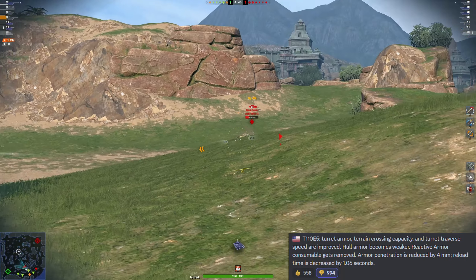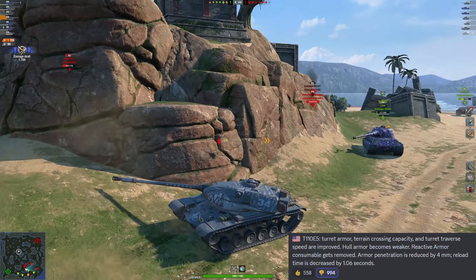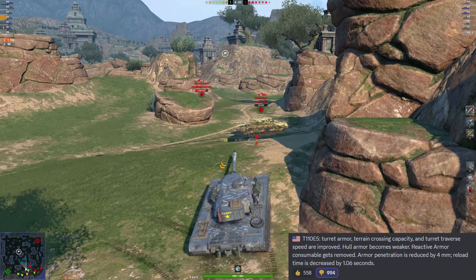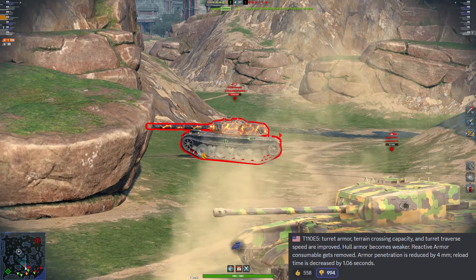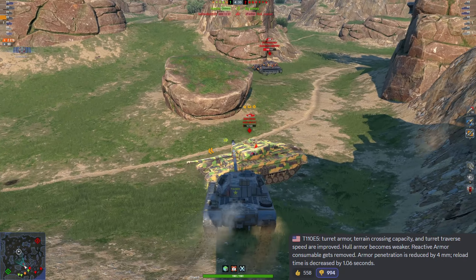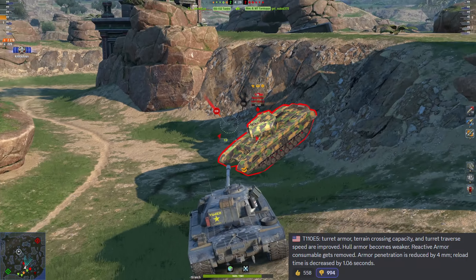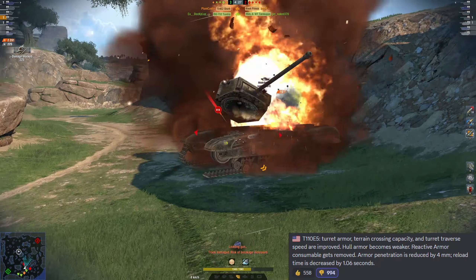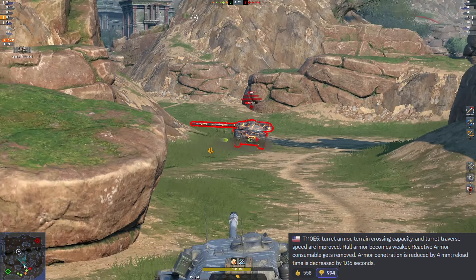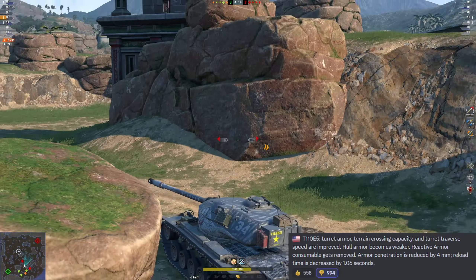Starting with the T110E3. What they're doing with the T110E3 is they're taking the reticle calibration consumable and just removing it from the tank. To counter that, they're going to be giving it an increase of hit points up to 1,950 hit points — that's the total hit points, not how many they're adding — and its max speed will be reduced by 1 kilometer per hour.